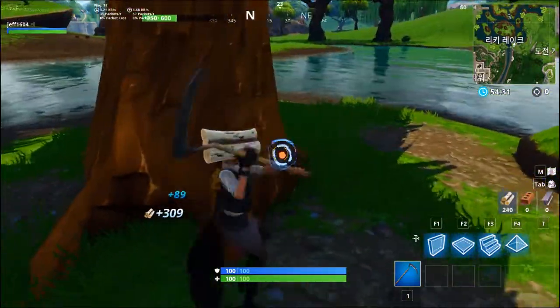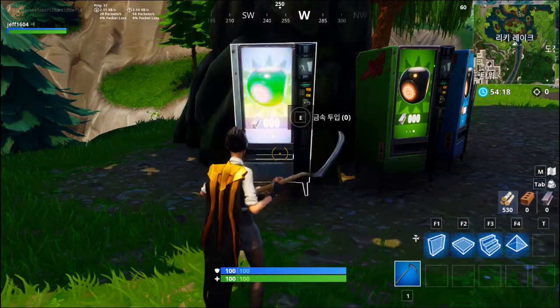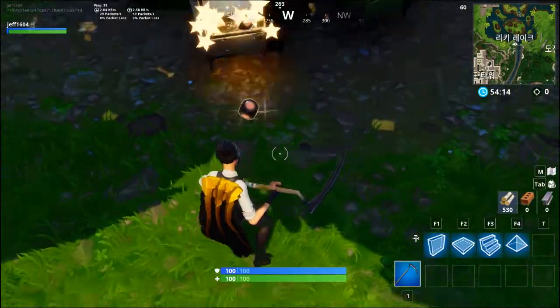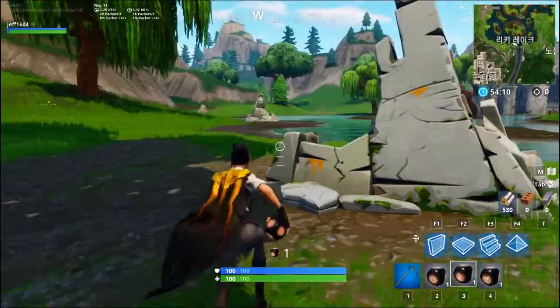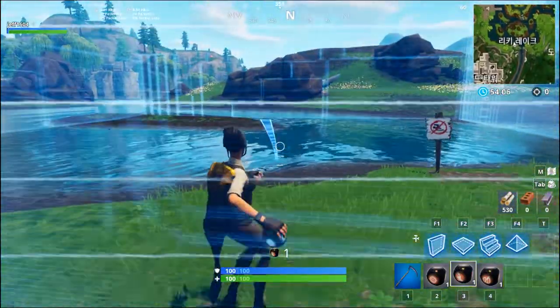You're going to want to land at a different tree and get some mats because you're going to need them for the challenges. Then you go to the gray vending machine and get one of each thing — one's a little shoe, one's like a target, and the other one's like the little paper that you get whenever you build. You're going to want to throw them in a good spot and it'll show on your screen where to throw them.